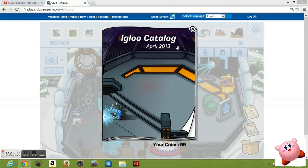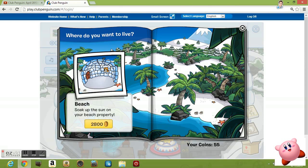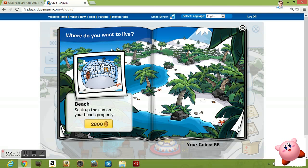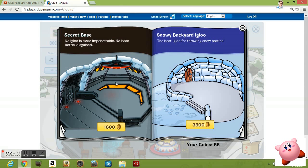Welcome to the igloo catalog for April 2013. There's one new igloo but no new cheats unfortunately. We have the mountain background and the beach background. If you put on the rock right here you will get the secret stone igloo. Next page you have a forest background.